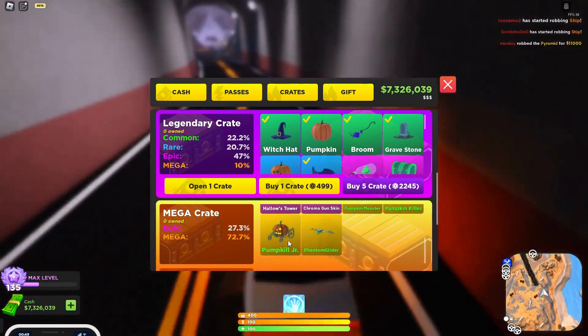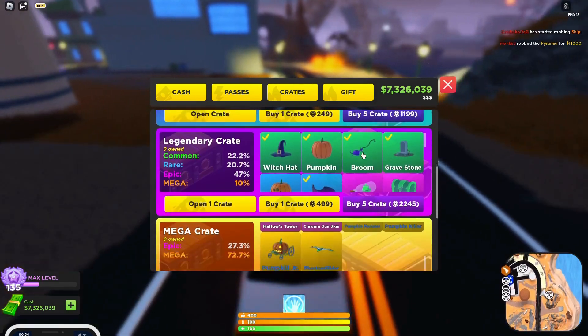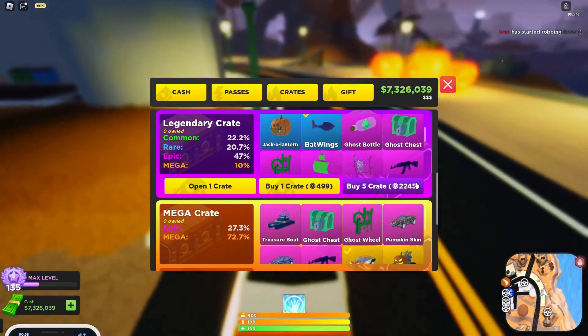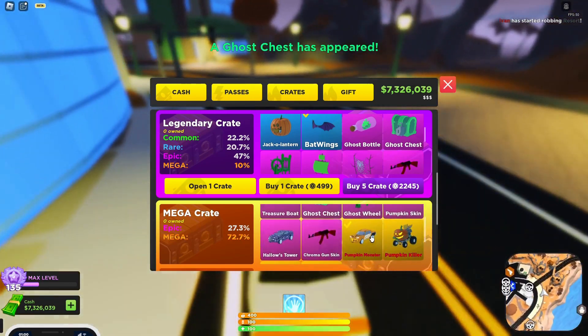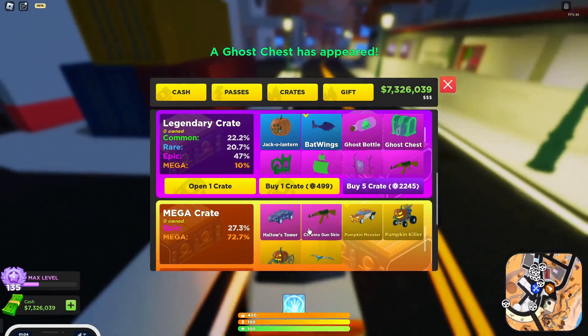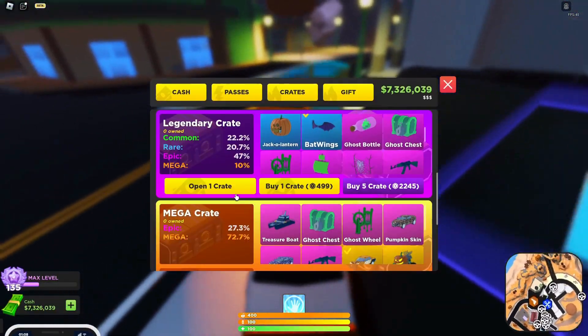I still need the Pumpkin Killer, Pumpkiller Jr., Phantom Glider, and maybe the Planet and the Treasure Boat. But thank God I ain't got the Ghost Chest, Ghostfield, Hunky Skin, Hollow Tower, Chrome, or Gunskill. Like, I don't really want any of those. Seriously though, I really don't.